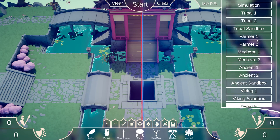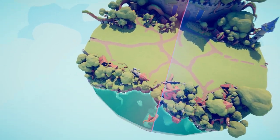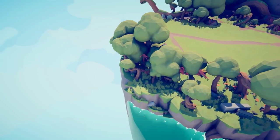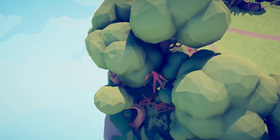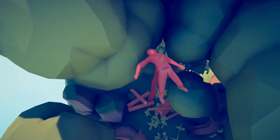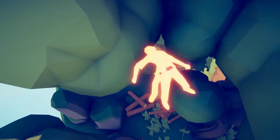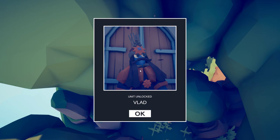The next place we want to head is Medieval Two. We're going to free up our camera and head to the forest. Check out this body that's just been impaled by a branch — Vlad.